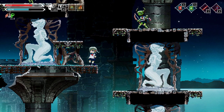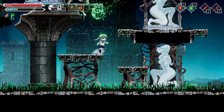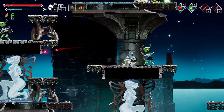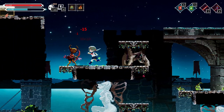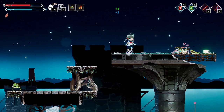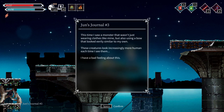Bug archers again. HP absorption orb — it is draining HP from them so it does work. I'm the bug hunter. Arrow bundle. Jun's journal: this time I saw a monster that wasn't just wearing clothes like mine — it was also using a bow.